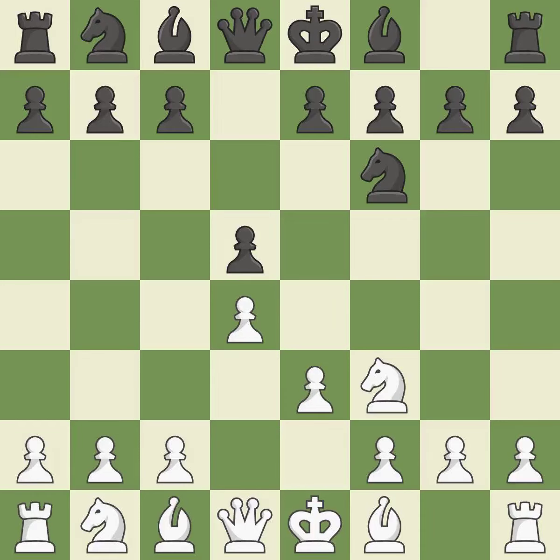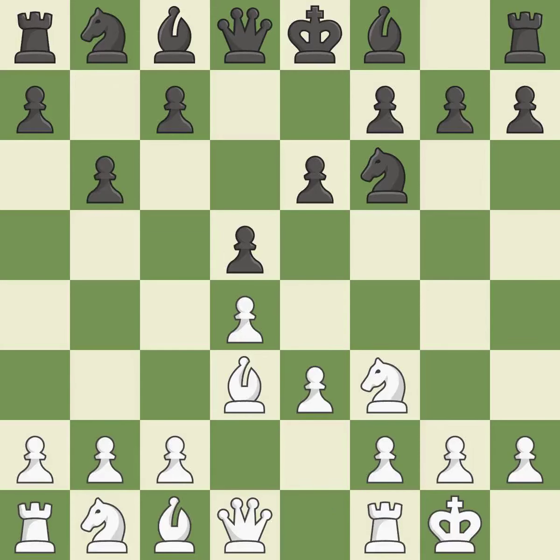The Colet system starts with e3, which supports the d4 pawn and allows the light-squared bishop to develop. The d5 pawn is supported by e6 and the bishop on the dark squares can advance. Bd3 develops the bishop toward the center, controls the e4 square and prepares castling. Castling gets the king to a safer square, out of the center of the board, while also developing a rook.